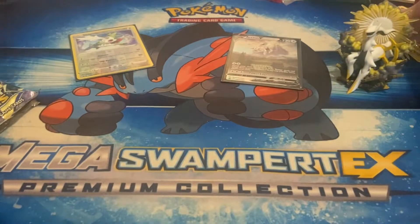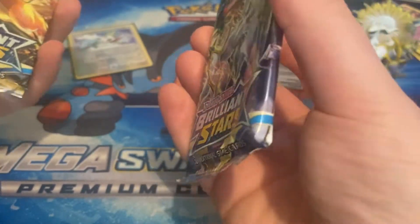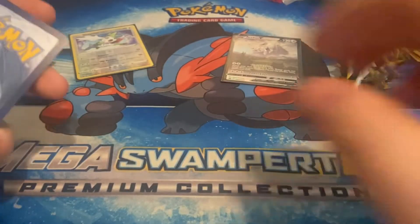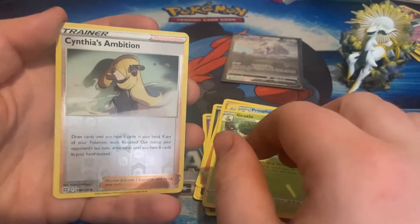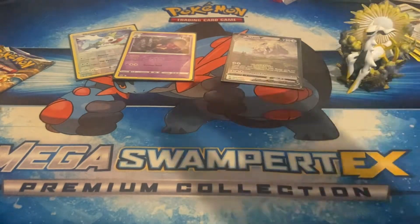Moving on to the two Brilliant Stars packs — one has Arceus art and one has Charizard art. Feeling both for thickness, the Charizard one is a little thicker and heavier, so we'll leave that one and open this one first. Code card: one, two, three, four, one, two. We have Purrloin, Milcery, Snorunt, Impidimp, Golett, a Lightning Energy, Double Turbo Energy — very nice — Piplup, Grotle, Synthesis, and Ambipom which is uncommon. The rare is a holo rare Dustnoir, which is pretty nice.